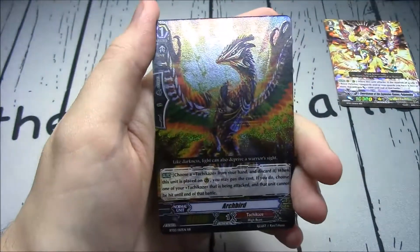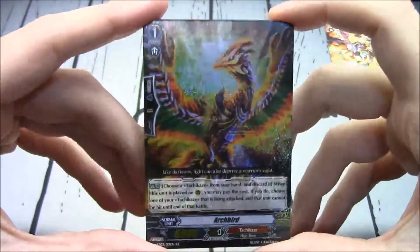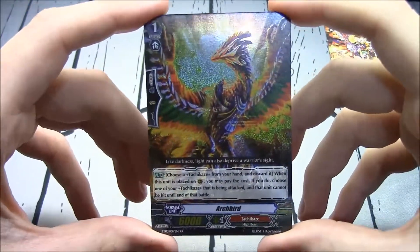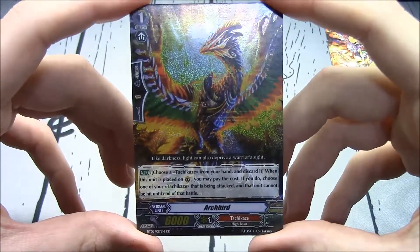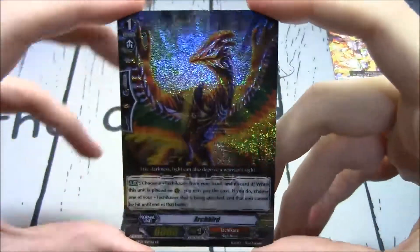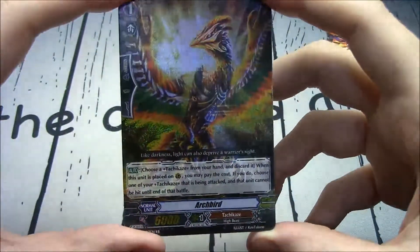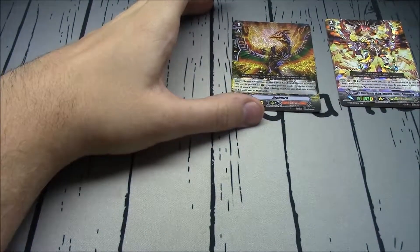Arc Bird! Perfect Guard. Choose a Tachikaze from your hand and discard it when this unit is placed on Guardian Circle — if you do, choose one of your Tachikaze that is being attacked and that unit cannot be hit until end of battle. Nice to see Arc Bird once again. This is just going to be a nostalgic trip for me.